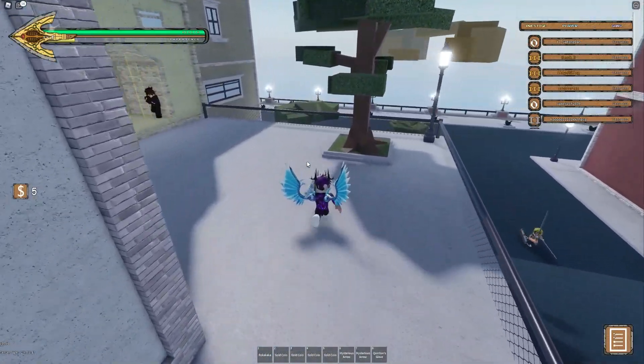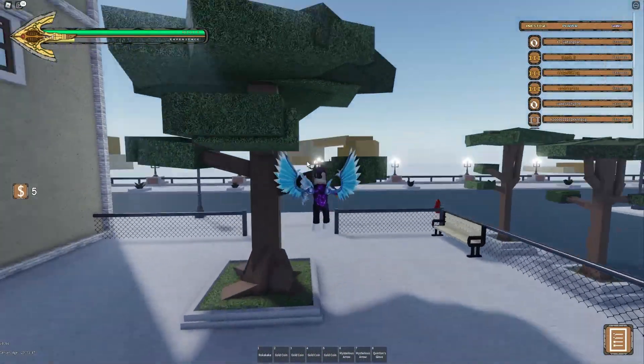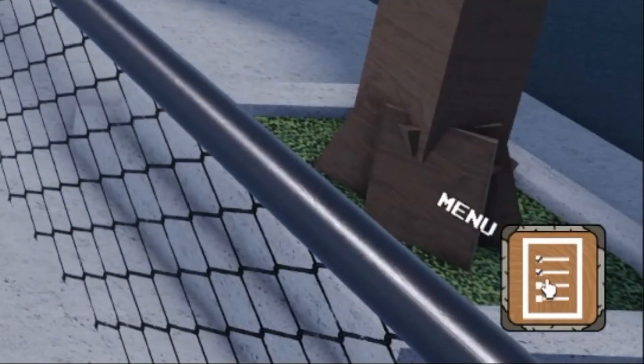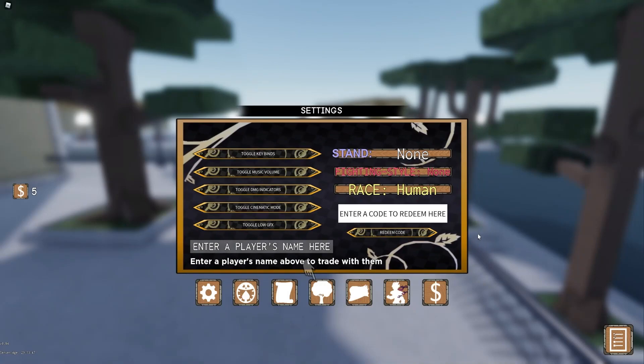Okay, let's get into all of these new working codes now. In Your Bizarre Adventure, to claim codes, go to the right side of the screen and click on the menu button, then click on settings. After that, the code menu will come up. These codes are in no particular order, so let's just get into it.